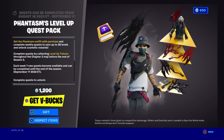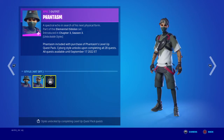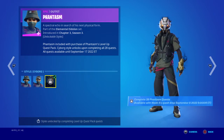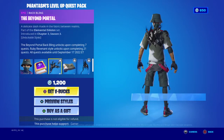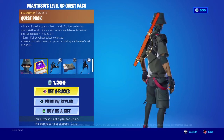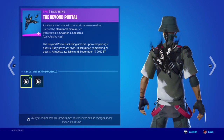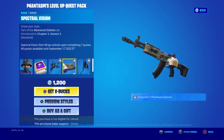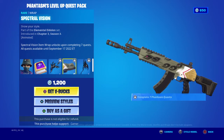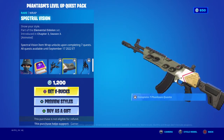Phantasm Level Up Quest — this guy is sick. So we have Phantasm and Cyborg Phantasm, but you need to do the quest on September 8th at 9 a.m. ET, which is Eastern Time. We have the quest back bling and the Beyond Portal. There are two styles — red and black. Nice looking Spectral Vision Wrap, looks pretty cool. It's basically the same on both sides.